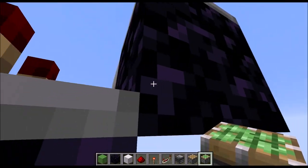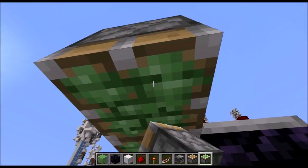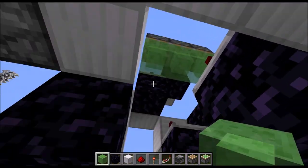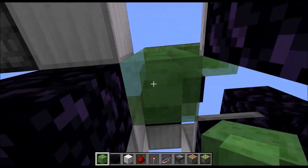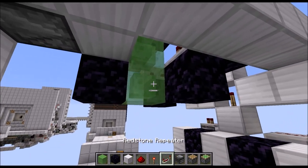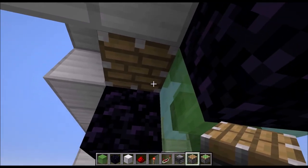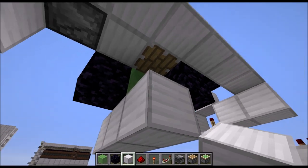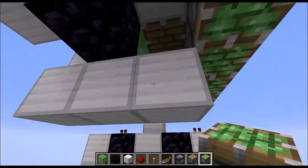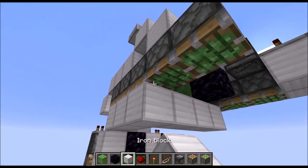Then grab some sticky pistons and let's start with one sticky piston right in front of this repeater there. Then towards left and right another sticky piston, followed by three slime blocks below. Then we go down here right into the center of the door, and we go until we are essentially one block above the actual ceiling, which would be at this layer here. Then basically in front of those repeaters here we need normal pistons. Then add three normal blocks down there. Grab some sticky pistons and place a row of five here, again centered, and the same on this side. Then full blocks below those sticky pistons.